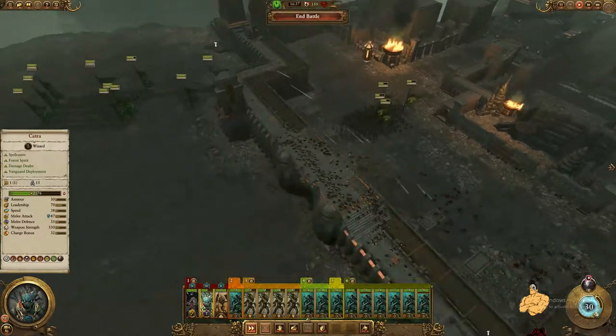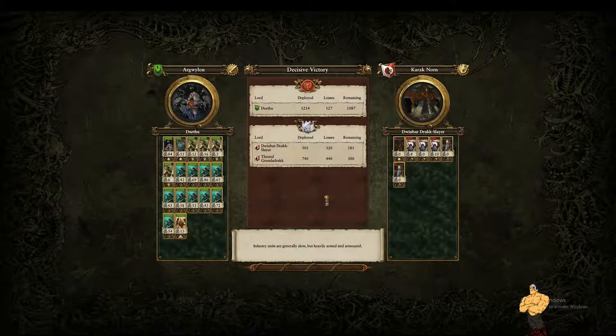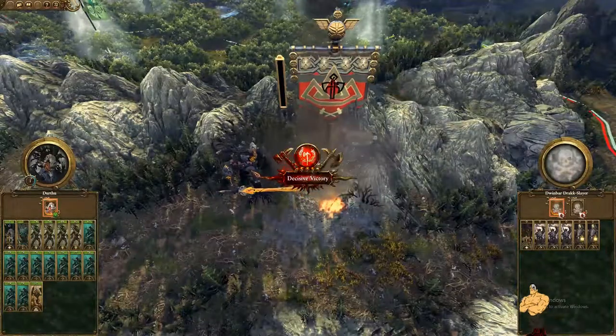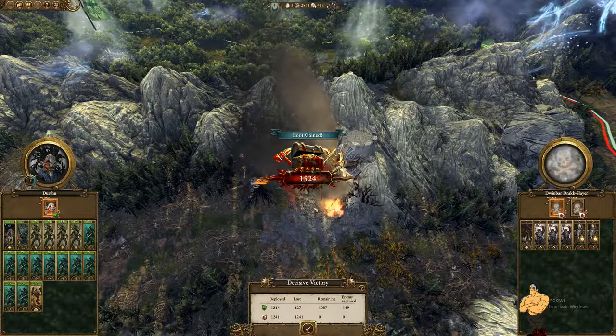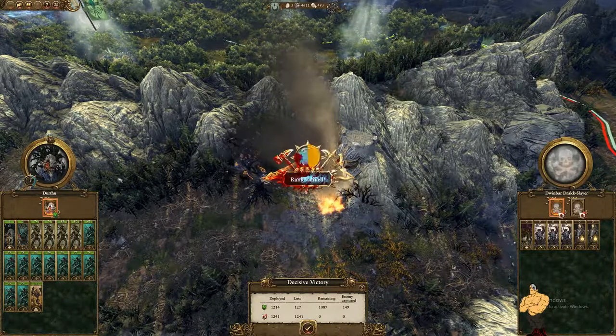Victory — didn't even need to take the center. You might be tempted to raze it for the extra money, but when you resettle a razed settlement it normally costs five to seven thousand gold. It's worth raising before you resettle when you're hitting around eight thousand gold — though generally I wait until it's about ten thousand, then raze it for those few extra thousand, because that's definitely what you need when you play as Wood Elves.